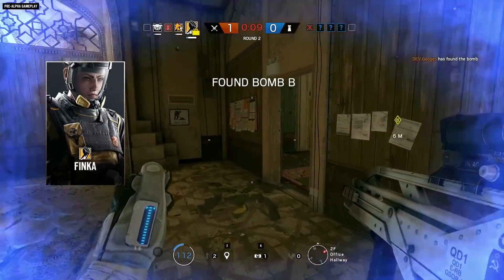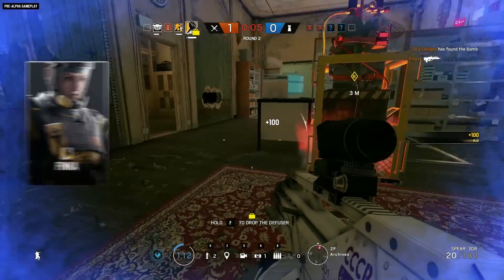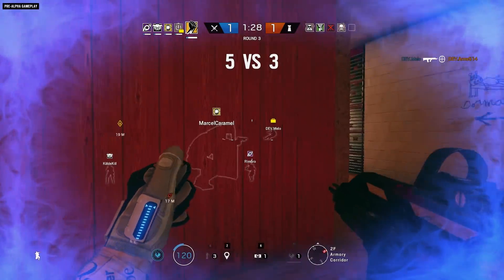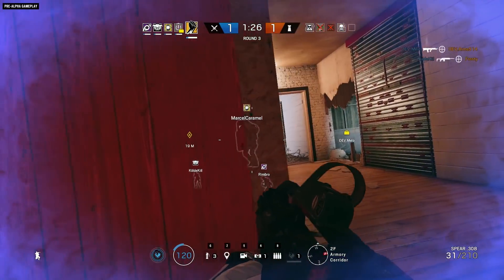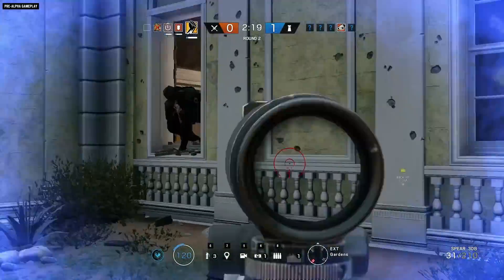Let's start with Finca, the Spetsnaz specialist who's here to enhance your performance with her Adrenal Surge ability. By triggering nanites in the attacker's bloodstreams, Finca juices her whole team with a veritable pharmacopoeia of boosts and buffs.